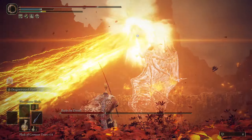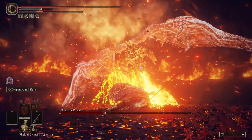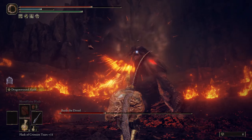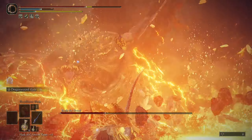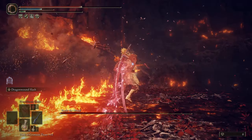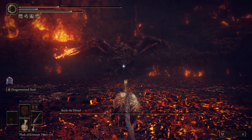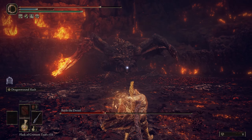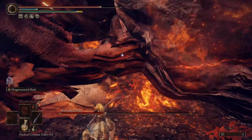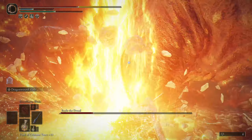Surprisingly, the wing slams aren't that hard to dodge — the iframes are very forgiving. Now this next attack is almost impossible to dodge; I have not figured it out yet. If you know how to dodge the fire flames that come out from there, please put it in the comments. It's such a cool attack you're almost mesmerized by how cool it looks. If you ever get hit by fire, just lay on the ground — don't press get up until he's done blowing fire, because you have iframes while lying on the ground.